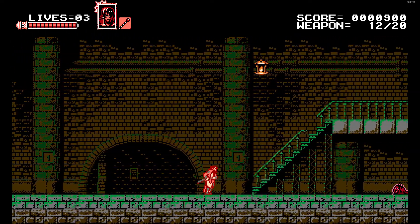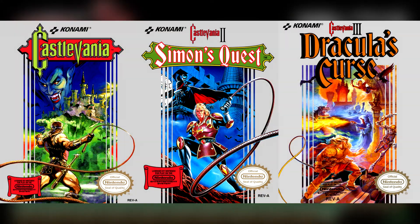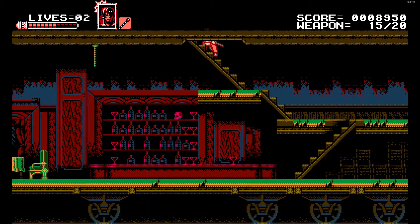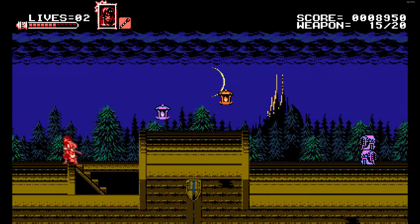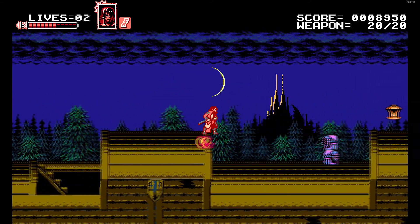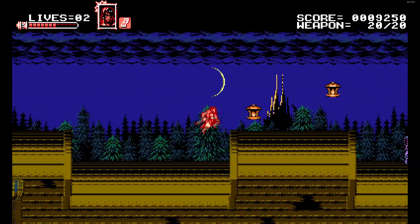Since Castlevania is probably my favorite series of all time, I knew I had to check this title out and see if it was up to snuff with the classic Castlevania games. Curse of the Moon starts by following Demon Hunter Zengetsu on his solo quest ridding the world of all demon kind. He controls just like Simon or Trevor Belmont in the first three Castlevania NES games, but he uses a katana instead of a whip and his attack range is shorter.